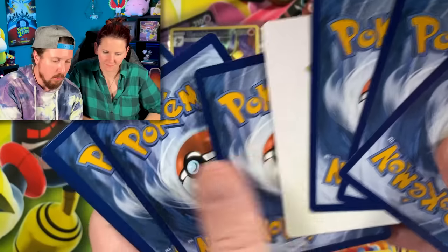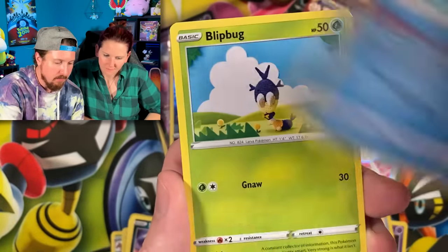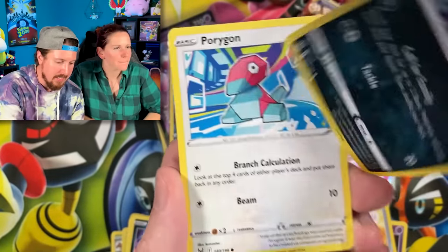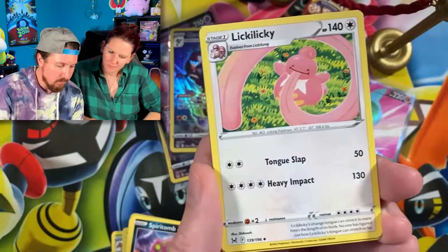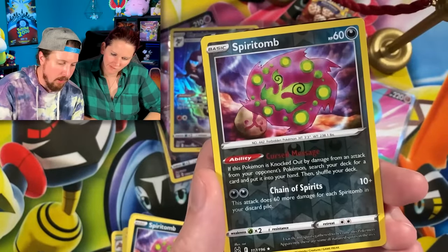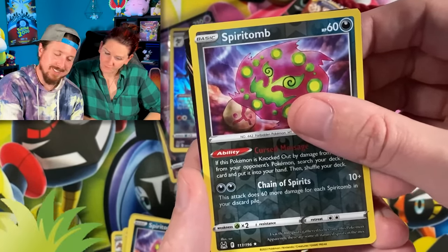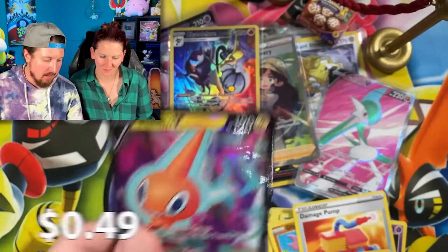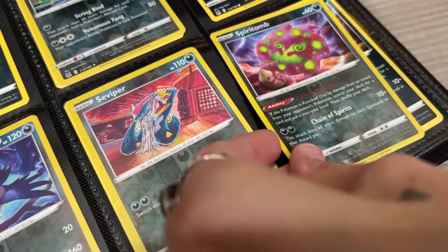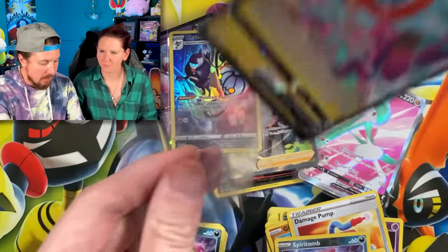Going into the next pack — card trick. We got Spinner Rack, Pinion, Blipbug, Inkay, no Malamars, Porygon Superstar — put that right over there. Lickylicky, Poliwhirl, Spiritomb. Oh — Rotom V! Rotom got in the top eight. Right up there in the VIP section.